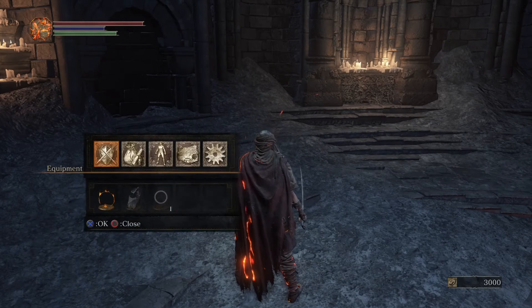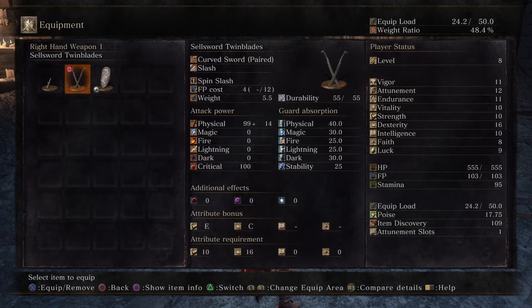Now let's look at the equipment setup. It tells you what the item is — under Cell Sword Twin Blades, it's a curved sword, which is paired and a slash-type weapon, so it's most likely going to have a bigger dexterity boost because it's a small slash weapon. Underneath that, Spin Slash is a special ability which costs some FP — I've never used it. The weight is 5.5.